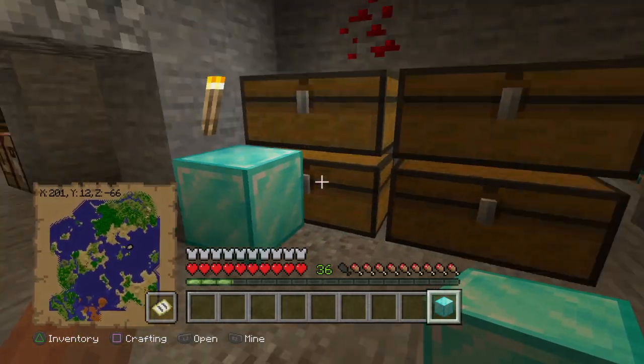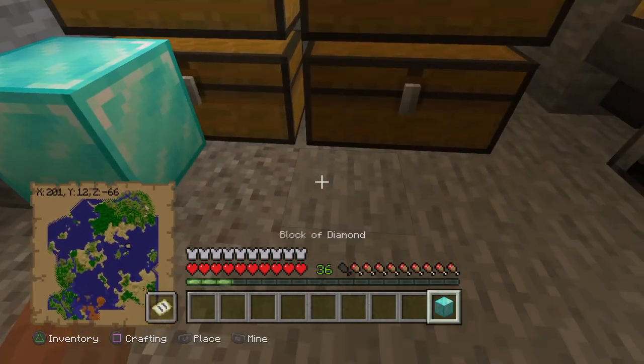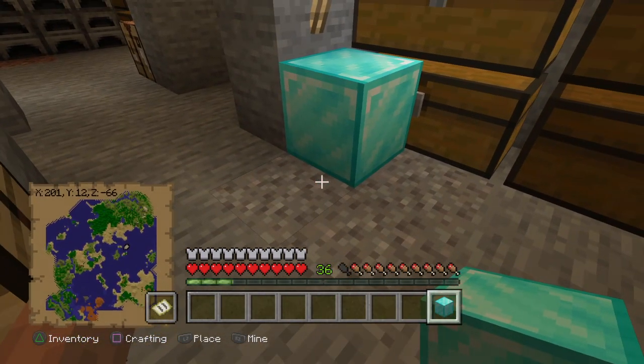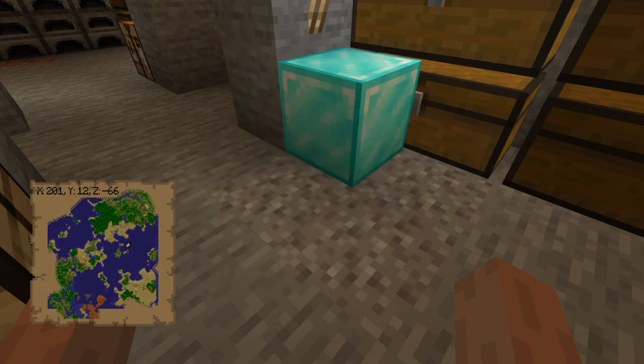Second thing you want to do is have the block you want to duplicate in your inventory, and the same block placed on the ground. The one in your inventory - you want to move it out of your hotbar into your inventory, not your hotbar.